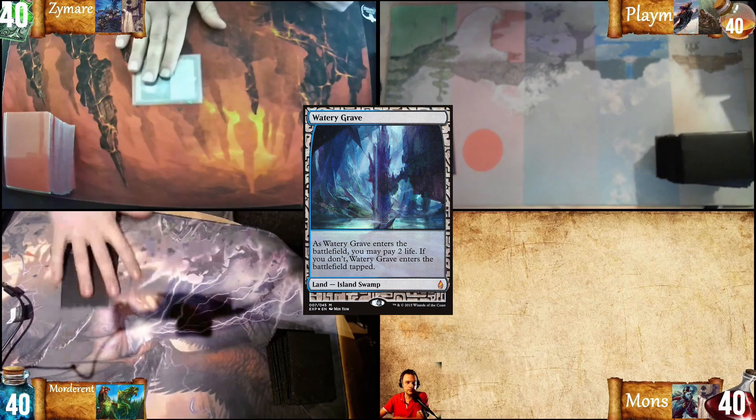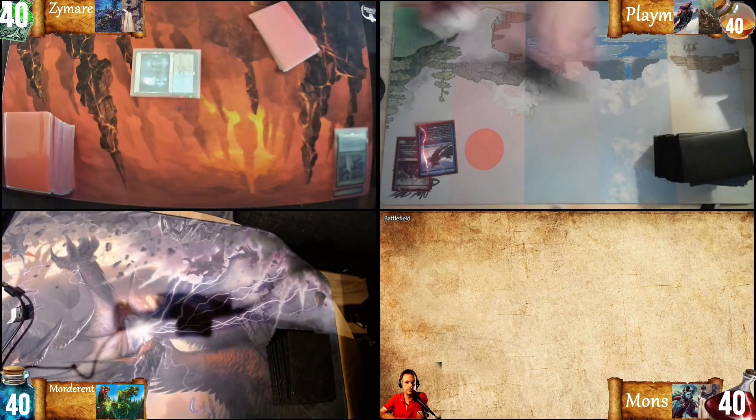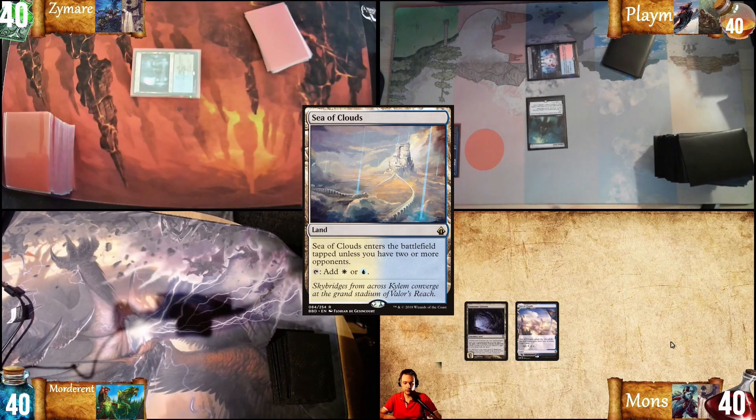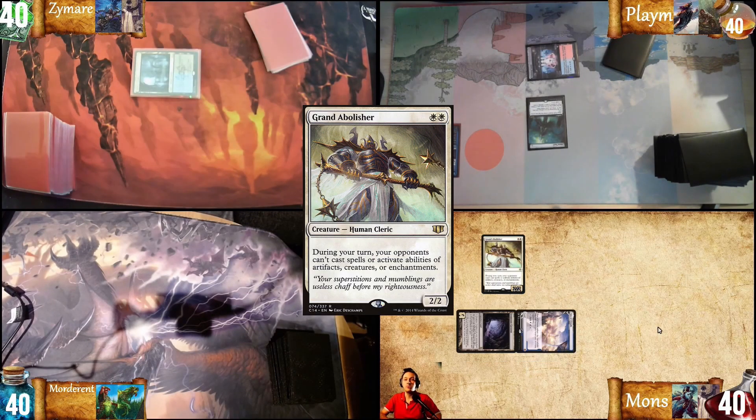Let's jump over to game number two. Watery Grave, tap. Rough turn. Training Center. Mana Vault. Sea of Clouds. Grand Abolisher. Pass the turn.